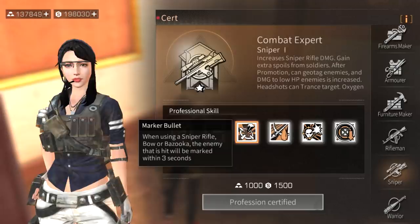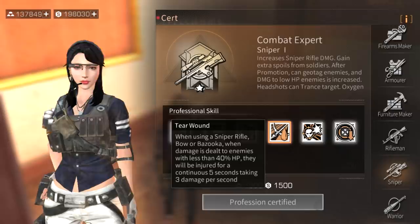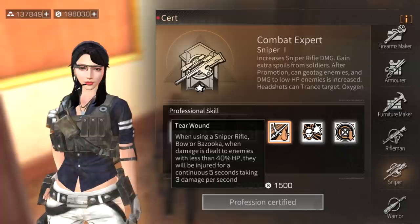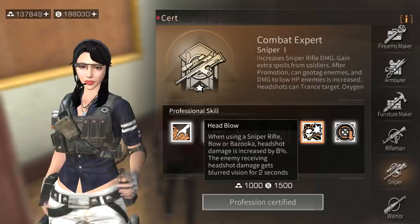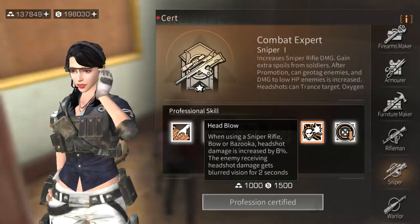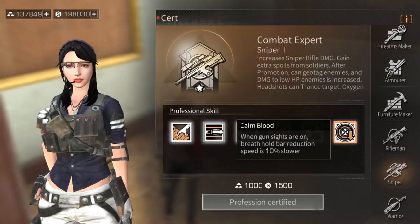Tear wound - when using a sniper rifle, bow, or bazooka, enemies below 40 HP get injured for a continuous five seconds taking three damage per second, like a bleed/poison effect. Head blow increases headshot damage by eight percent and blurs the enemy's vision for two seconds on a headshot. With a great sniper you might knock someone out in one shot.